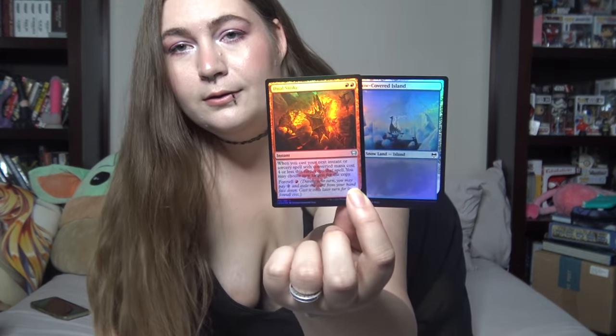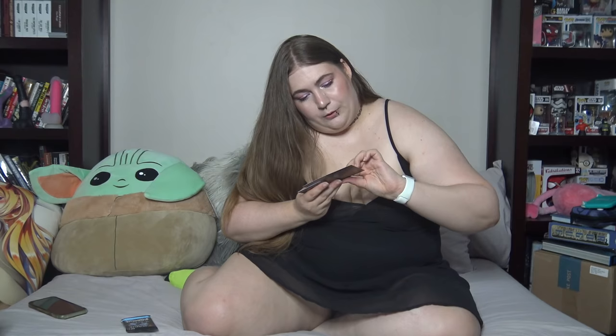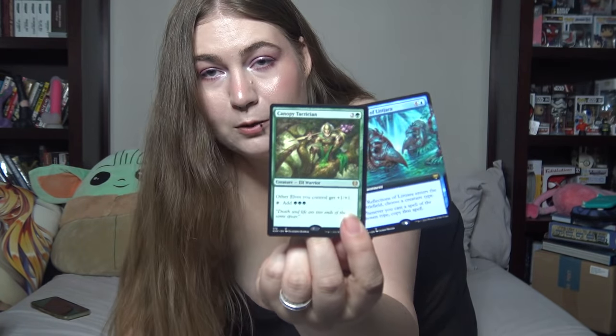Dual Strike and Snow-Covered Island — it's got a cool little Viking boat. Canopy Tactician and Reflections of Litjara? This one's really cool, they're both really cool. Canopy Tactician is a little elf-y person and the other one is like ruin statues in a waterfall, and it's the extended art. It's so pretty.